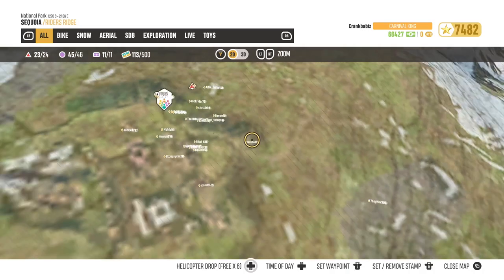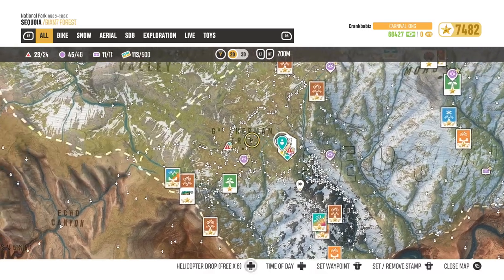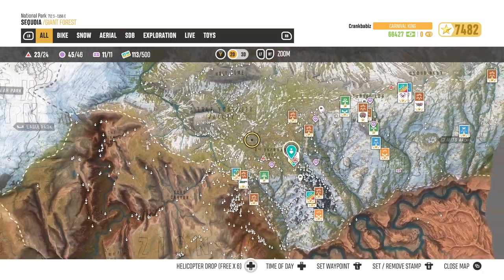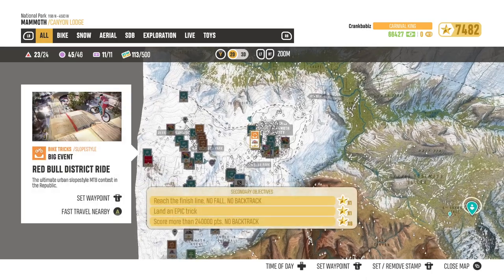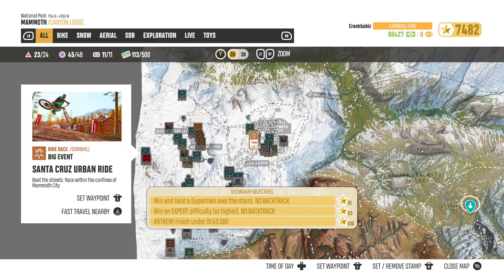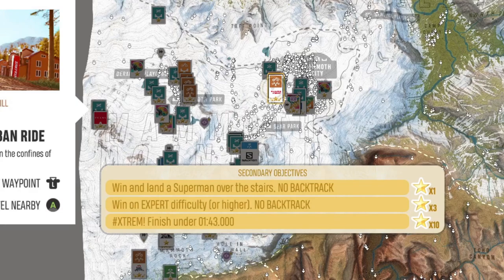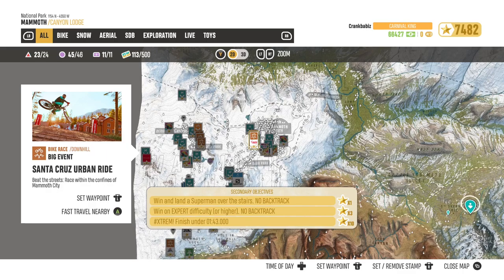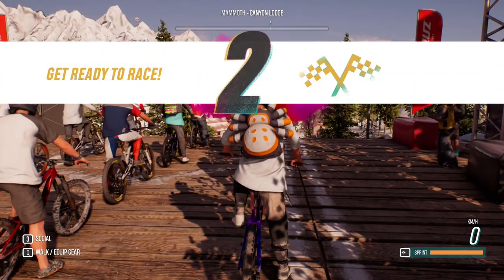Let's check out the first one — I think I'm going to do what I believe is the easiest one first. We start at Riders Ridge and head over to this race. It's the Santa Cruz Urban Ride, a downhill race. The reason this one's a little bit hard is that the third objective — the extreme finish — requires finishing in under 1 minute 43 seconds, worth 10 stars.